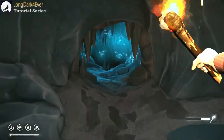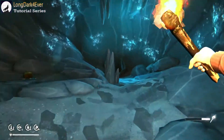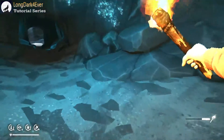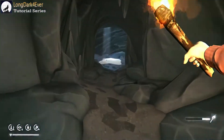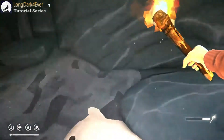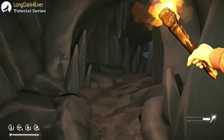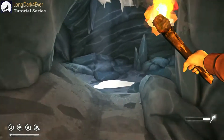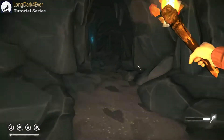Usually when you see the blue lights, it means you're going in the right direction. There are some side areas, but I want to pick up that one flare in case I need a light. You know, you go through these things a couple of times and you still kind of get a little lost. But we're going to pretty much just follow this through until the end. There's really only one exit.